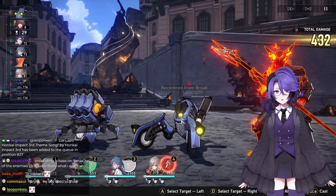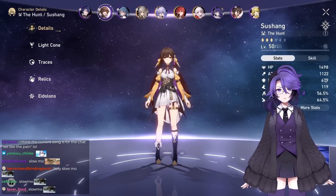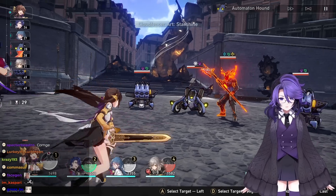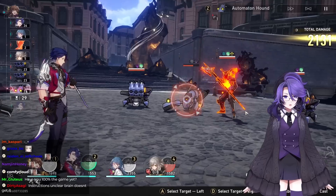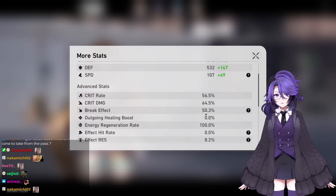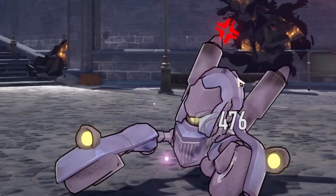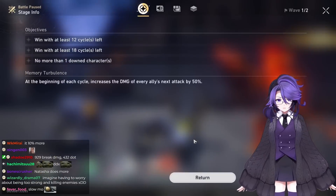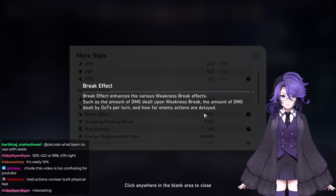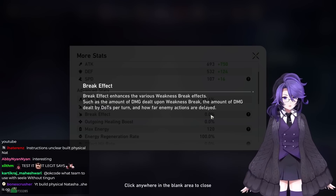And 432 bleed damage. I'll try running break effect — this gives me only 10% more break. So if I were to hit this, the break does 998 break damage. We went from 40% break to 50.3% break. And the bleed is now 476. It also affects how far enemy actions are delayed, but to get this higher you need a lot of break effect, which generally isn't worth it unless you're playing Asta.